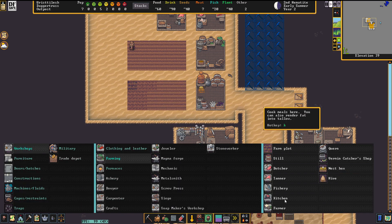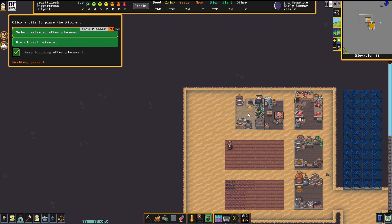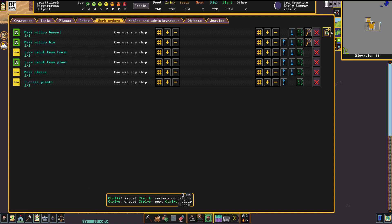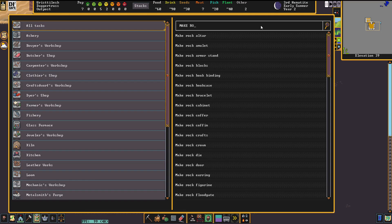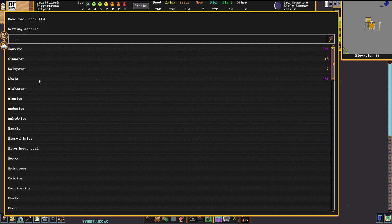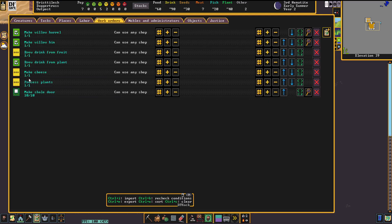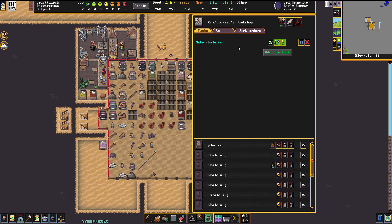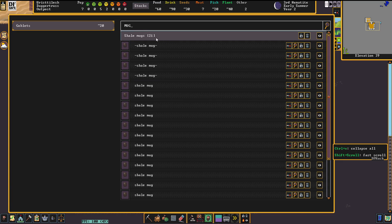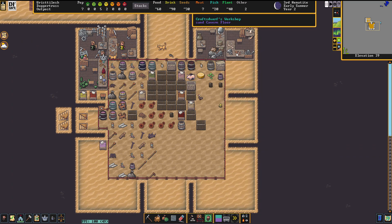Let's do one more thing — throw a kitchen up here. And our mason hasn't done any work for a little bit, so let's make rock doors — we'll make them out of shale. I wonder how many shale mugs I have — wasn't planning on digging much. 21. I'll let them build up to about 60 mugs; I don't want them to be without mugs.